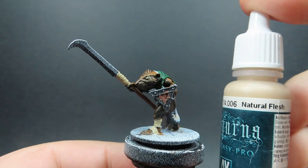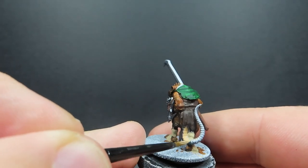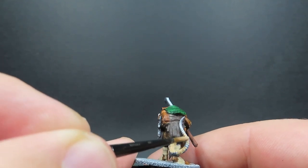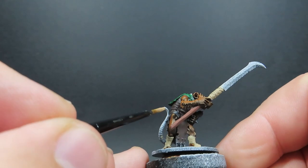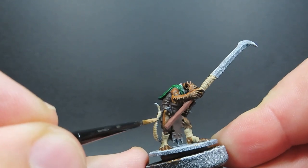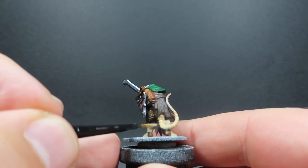Then once we have all those leather wraps completed, we're going to come in with some neutral flesh — and this is going to be for all of the tails of the rats. We've got 20 rats to go through, so it's a lot of tails to pick out. We're going with a fleshy colour here, which we'll mix up with some washes to separate them out in colour. I also want these rats to have a nice fleshy, gross, disgusting-looking tail, and it'll help unify the different-coloured rats so it looks like they all belong to one clan.